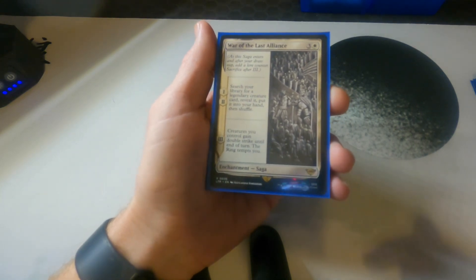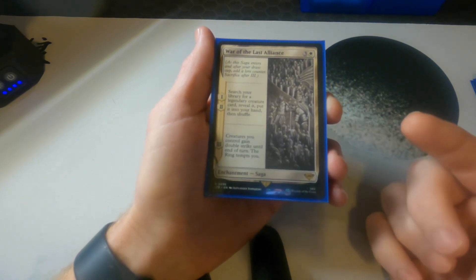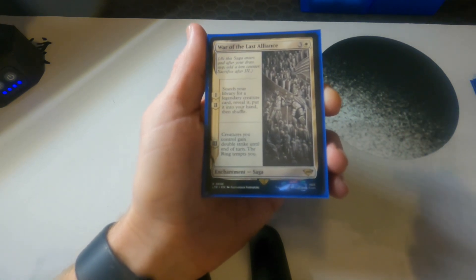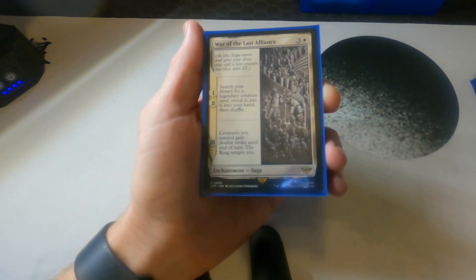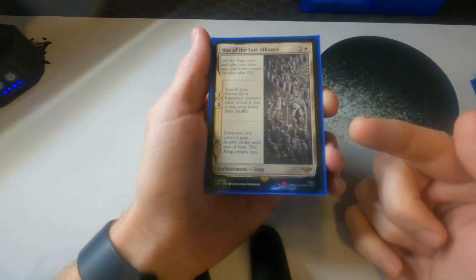This one is also really fun — it's a tutor on an enchantment. You get to search your library for a legendary card and it goes to your hand, twice in a row. It's not just put it on top of your library — it goes directly to hand, and you get to do it twice. Since we've got a lot of legendary creatures in here, this can set you up for a lot of really good things.